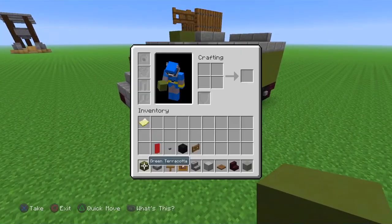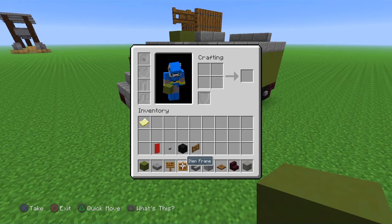So what you're going to need is green terracotta, stone brick slabs, spruce sign, item frame, stone brick stairs, smooth stone, spruce trapdoor, nether brick stairs, light gray concrete, red banner, stone button, block of coal, and spruce fence gate.